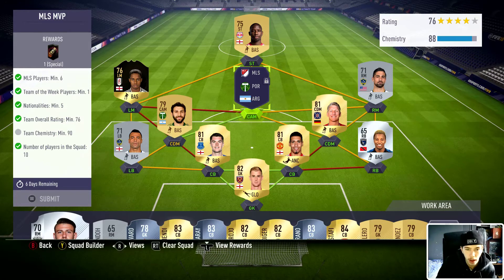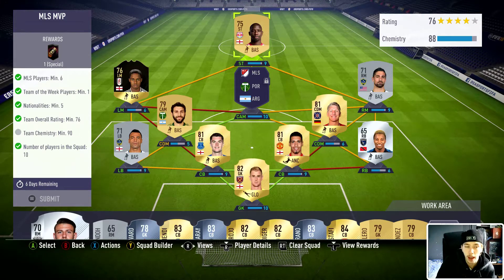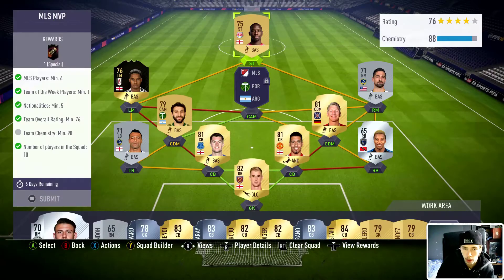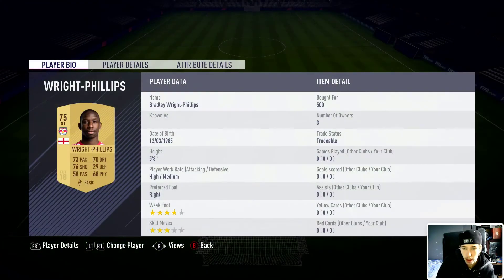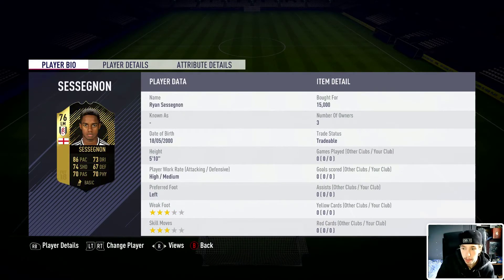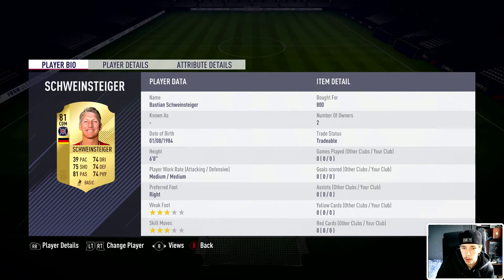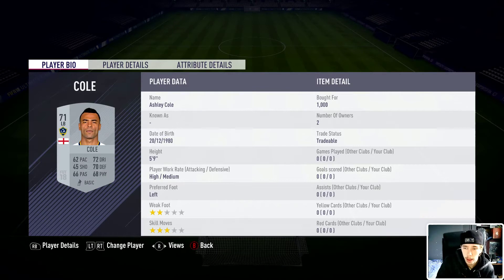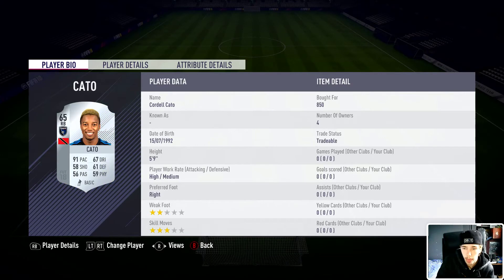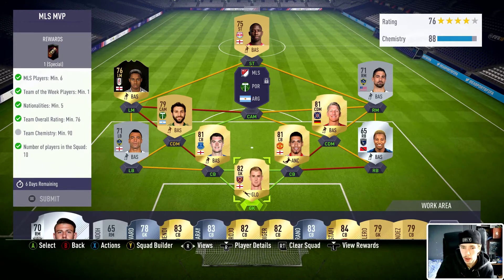With this setup it's all kind of cheap — you don't need loyalty or anything. I went with him as my inform; he cost me 15,000. Then 500, 350, 650, 800, 1,500, 950, 1,600 for Smalling, 850, and 1,500 for Johar.